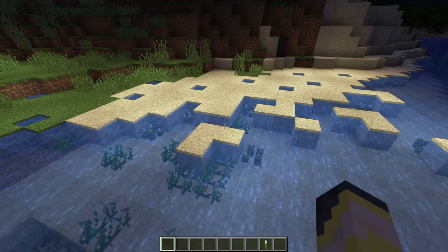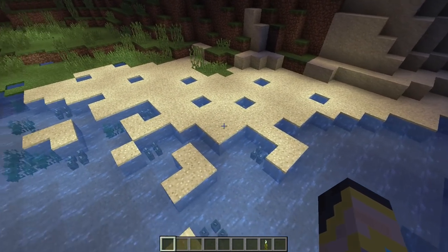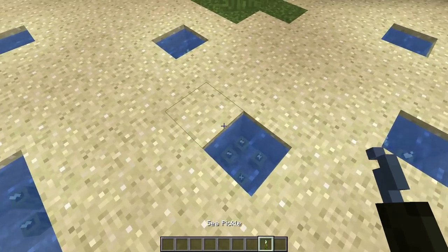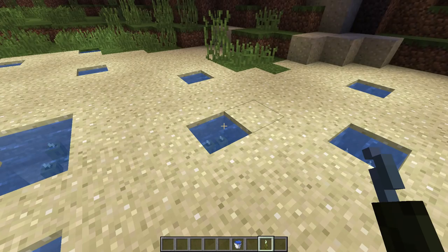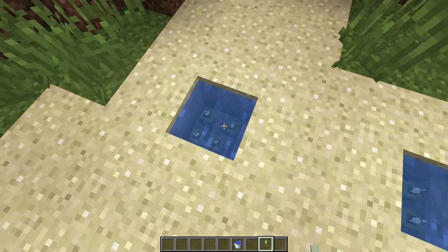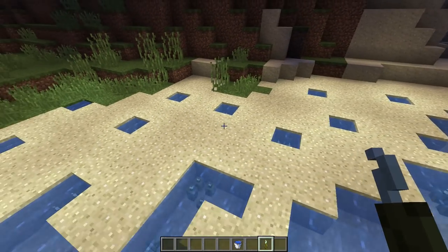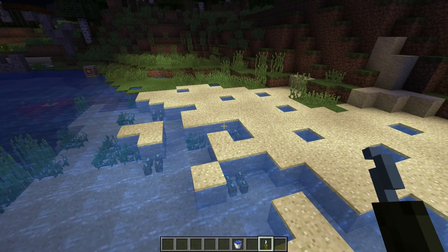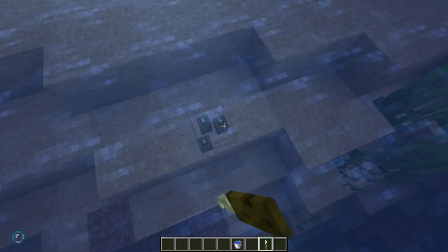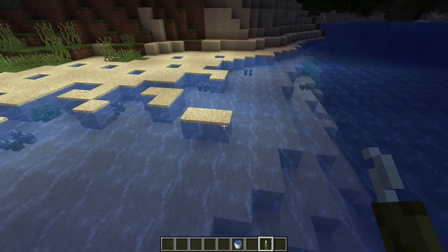Sea pickles — aside from being the best weapon in the game — are an interesting block because they provide lighting. I made a custom beach here: I took an existing beach, expanded it, and put sea pickles everywhere with little water-filled holes. This is easy to do — you just need a water bucket and some sea pickles. You can do all four pickles for the brightest light or fewer for dimmer lighting. It's a creative lighting idea for shorelines and beaches, with the light slowly dissipating into the ocean.